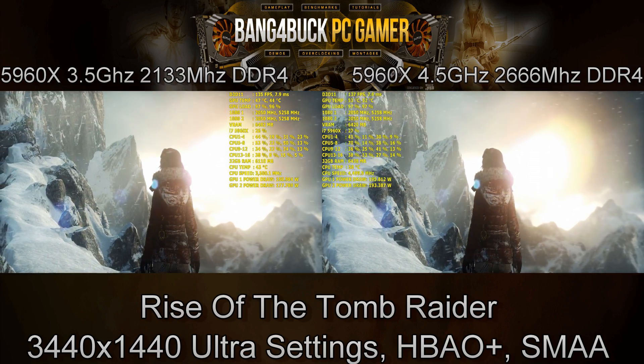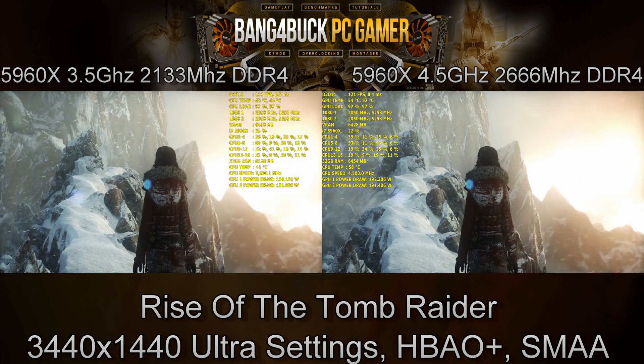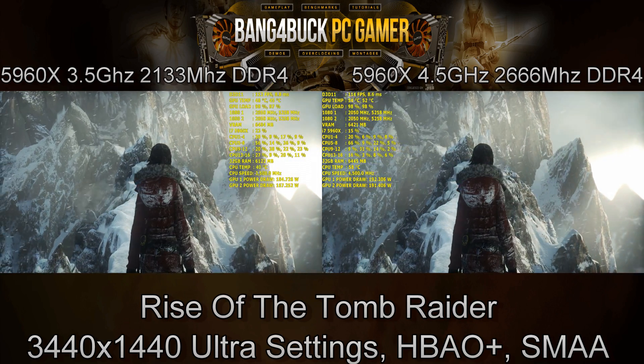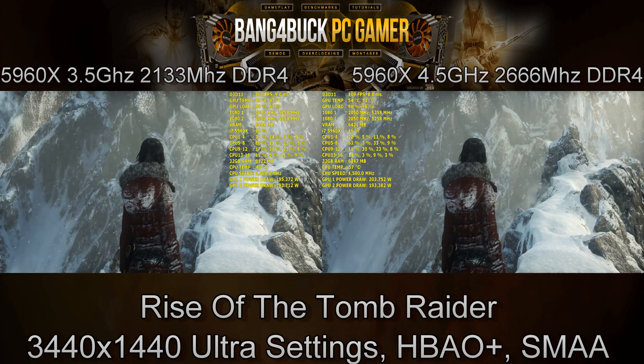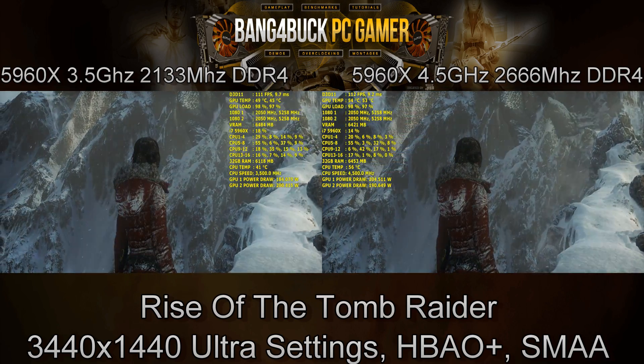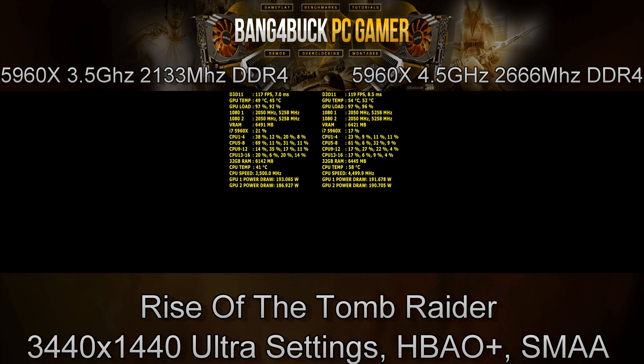I've run my CPU and memory at stock — the 5960X has a base clock of 3GHz and a boost of 3.5GHz, whereas my memory has an XMP of 2666MHz and a stock frequency of 2133MHz.